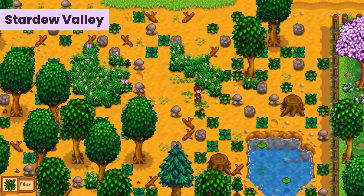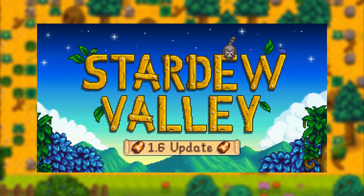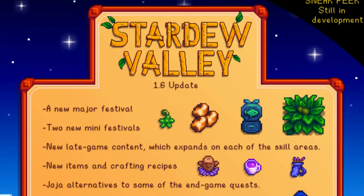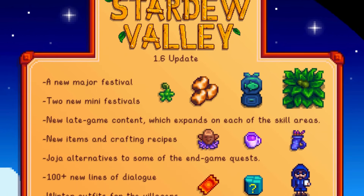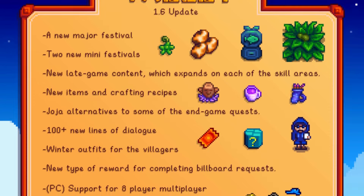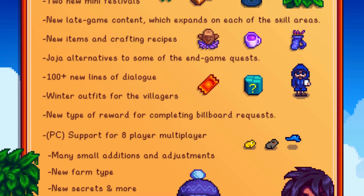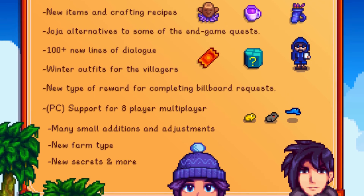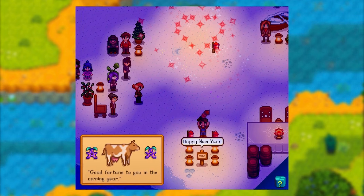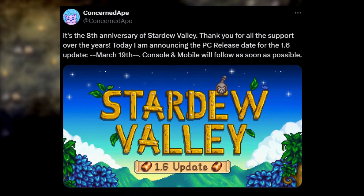Next up, Stardew Valley. The highly anticipated 1.6 update is set to drop this March for PC players, with console and mobile versions coming soon after. Developer ConcernedApe shared the release date on Twitter along with details about the new content. This update brings three new festivals, over 100 lines of dialogue for villagers, new crafting recipes, and rewards for completing quests. There will also be Joja-themed alternatives for endgame quests and trending winter outfits for villagers. Multiplayer support on PC is being expanded to allow up to 8 players. Keep an eye out for Stardew Valley's 1.6 update on March 19.